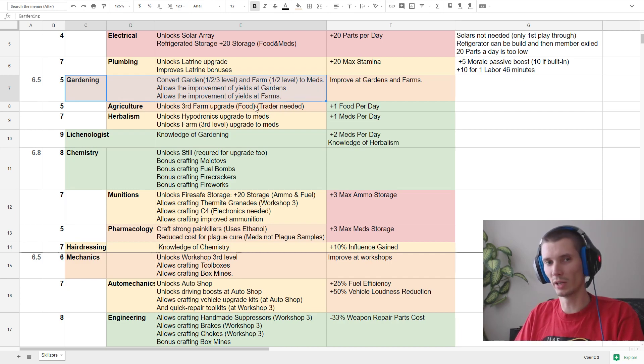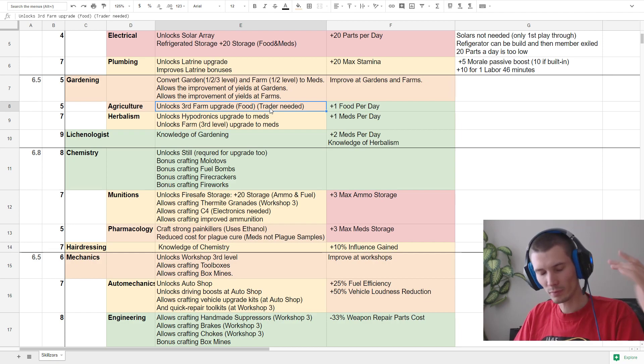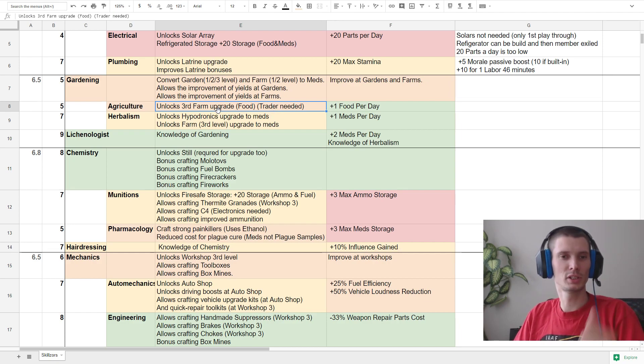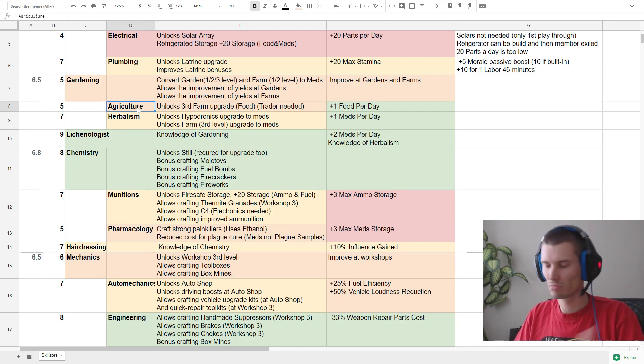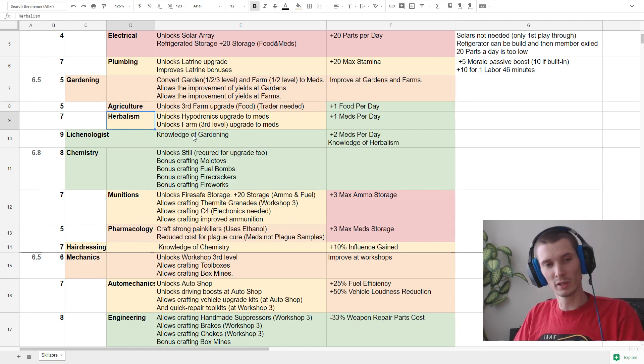Gardening only works for gardens and farms — that's basically the only benefit. If you upgrade it to agriculture, you unlock the big farm third level, but you still need a trader leader to build it. If you have any of the other three leaders, you cannot build the third-level farm, so the agriculture skill gives you nothing at all. The only good thing if you max it out is you get one extra food. Herbalism comes in as a bit better option — that's why there is a rating difference.